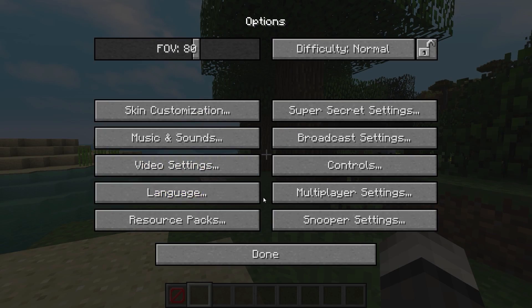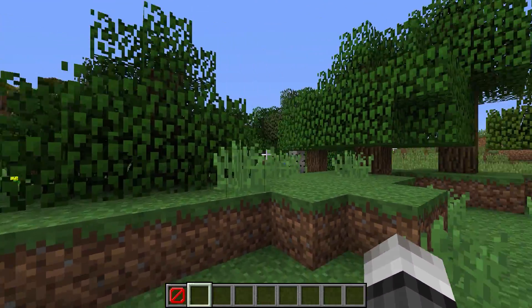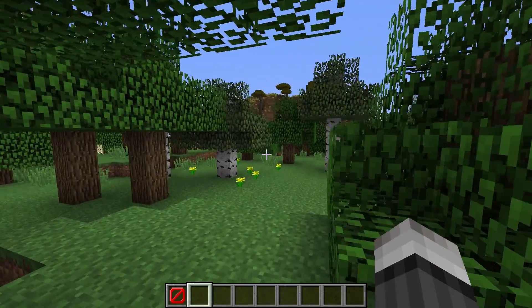I'm going to turn off vanilla shaders and turn it back on so you guys can see the awesomeness. This is vanilla and you can see the water is deeper and bluer.